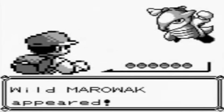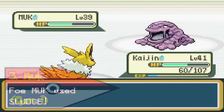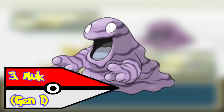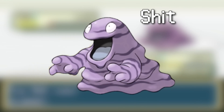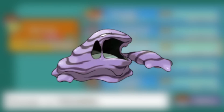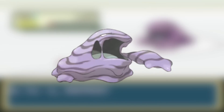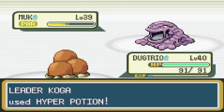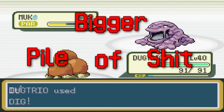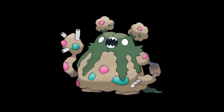One of my biggest complaints about the first generation was the design of the Pokemon. People always herald it as the most creative generation to date. Well then what the hell is Muk? It's shit. Its pre-evolution Grimer? Yep, that's shit too. What happens when Grimer evolves? It turns into a bigger pile of shit. I wonder what Muk's Mega Evolution might be? Maybe an even bigger pile of shit. At least Garbodor has fingers!